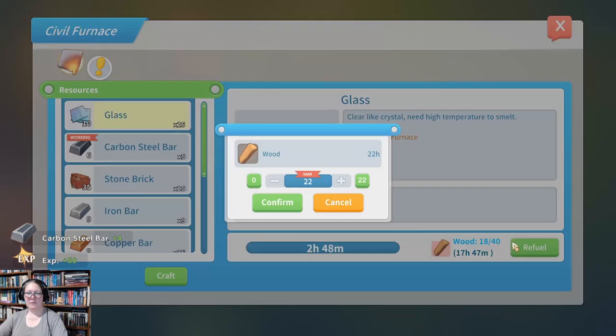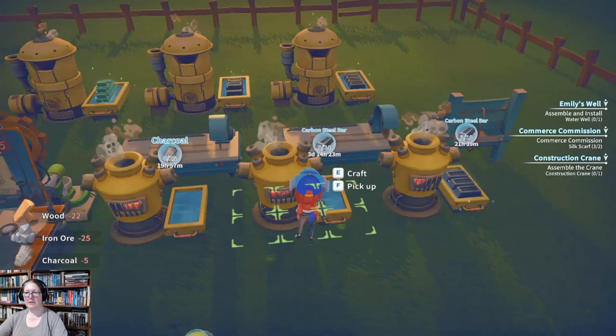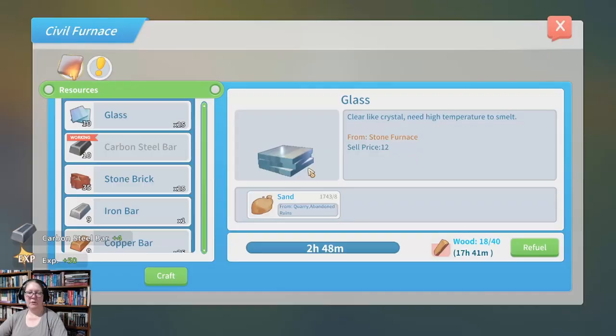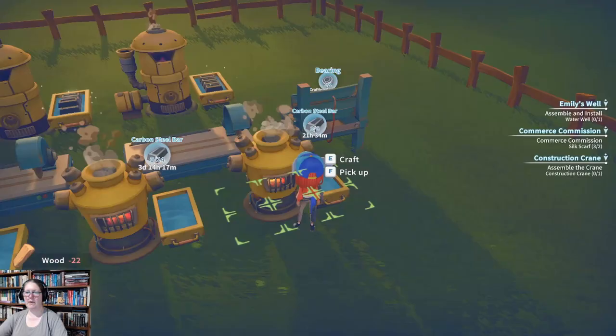We gathered quite a bit of carbon steel this morning. If I wasn't so fixated on the bronze early we probably would have had more. Early in the game you want the bronze, and then as soon as you can you need as much carbon steel as possible. We're out of iron ore, which also gives us a good excuse to visit the mine for more discs.